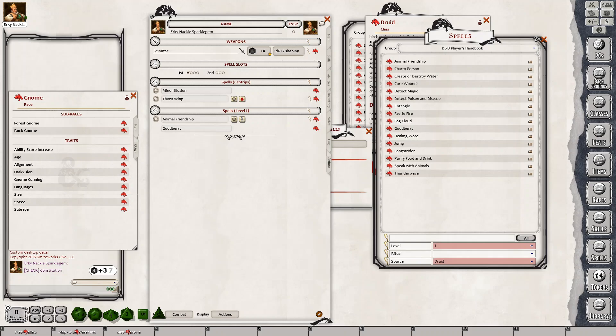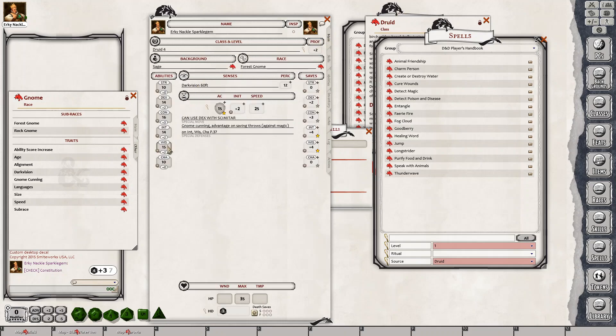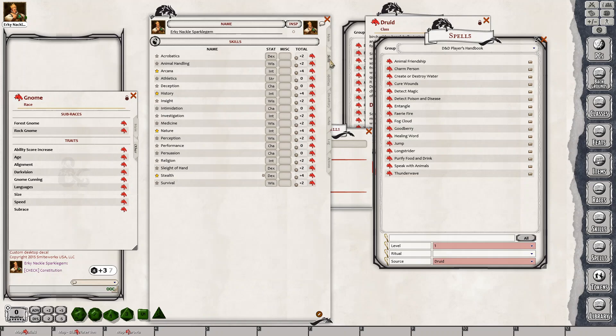For a druid, it is your level class plus your wisdom modifier. So for this chap here, Erky — he's a level four druid and his wisdom is a plus two modifier. You can see his wisdom here is plus two, which is his spellcasting ability and he's a level four. So that lets him prepare six spells.